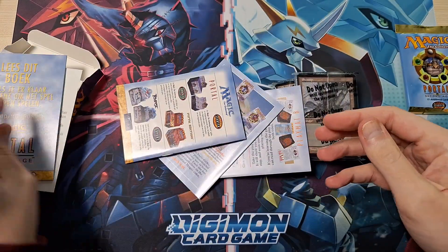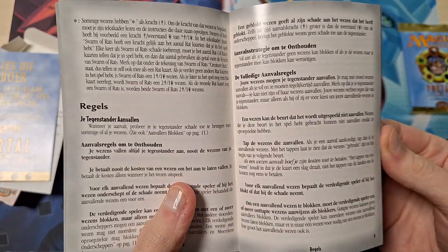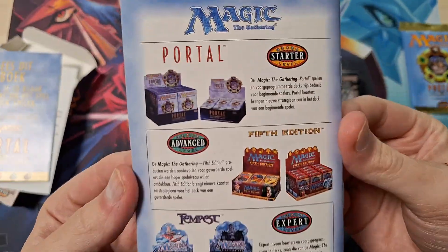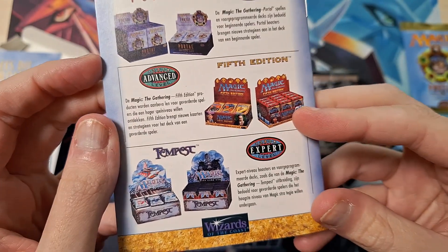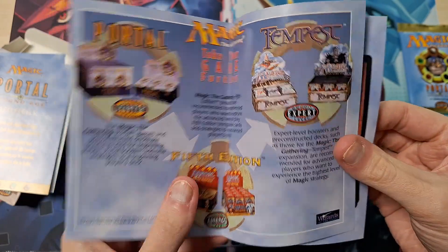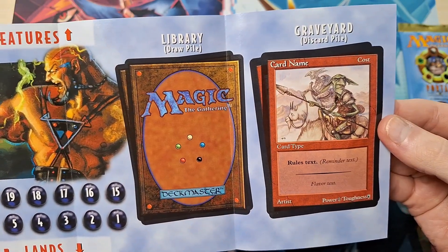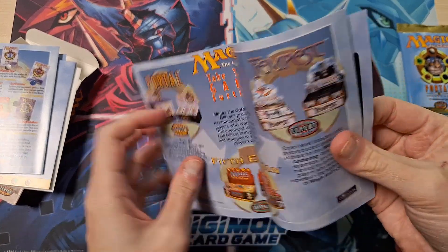I'll open them on the video but I won't take any cards out. The Dutch rules — begleidingsboekje — I just like seeing this because this was my first ever Magic set. I don't know if it was the best set to start with. 'Attack your opponent' — I like this. The black and white art is also really nice. And then we have the starter boxes, booster packs, Fifth Edition, Tempest — cool.